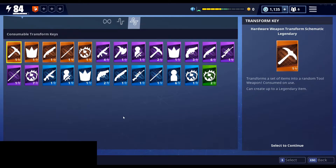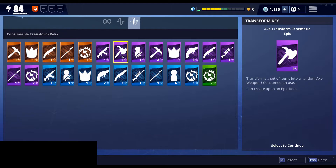And then there are consumable keys, and you can see the little number here. So I have one epic axe transform schematic and four epic assault rifle transform schematics.